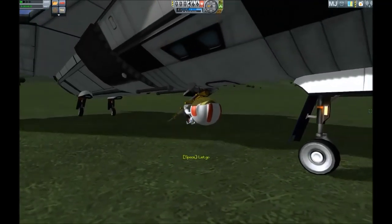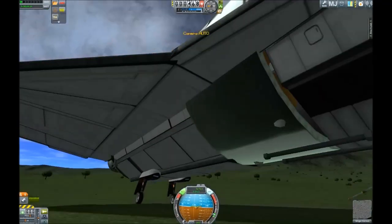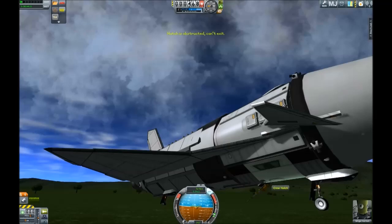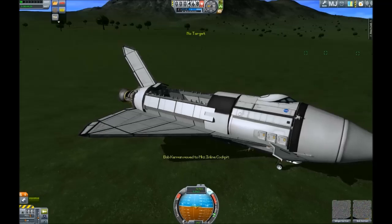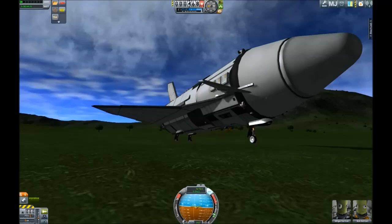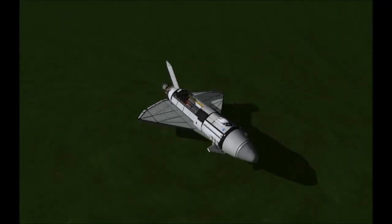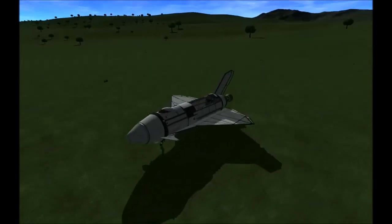We go back in through the bottom hatch. Now I'm going to show you something rather funny: if I want to get Bill back out of this hatch, the game says there is not enough room or the hatch is blocked — which is kind of absurd if you remember that I just got back through that hatch into the plane. And there it is: my space shuttle. Successful test and landing.